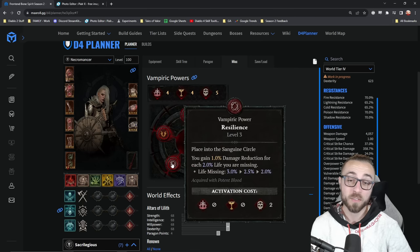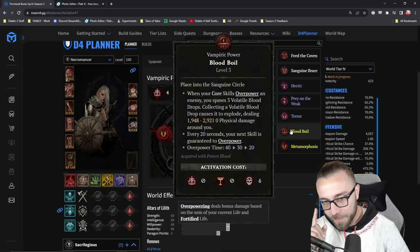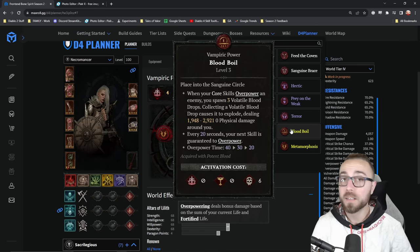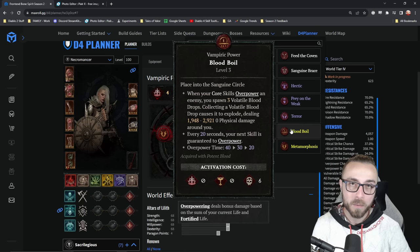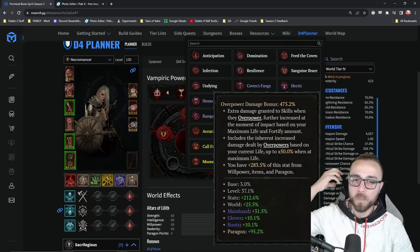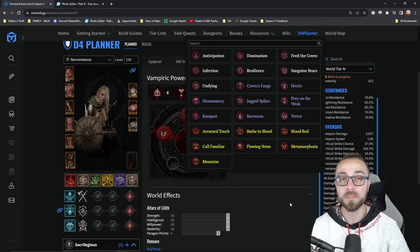I want to talk about Blood Boil — very specifically Blood Boil. Now, you may think this is completely ridiculous, but Blood Boil says that if I'm running to the boss at the end of a Nightmare Dungeon, the first time that I cast Bone Spirit on it, I'm going to overpower, which obviously gets it a minimum 1.5 damage multiplier. If you look at my build right now, we have about 475 overpower damage, just because that's how much we end up with with all of our maximum life. And just gaining an additional 400% additive damage onto your attack that you're trying to one-shot bosses with — pretty, pretty nice.